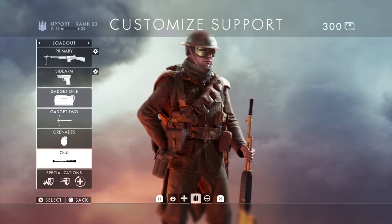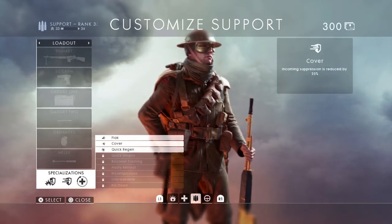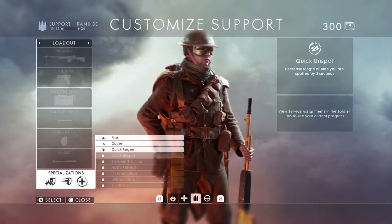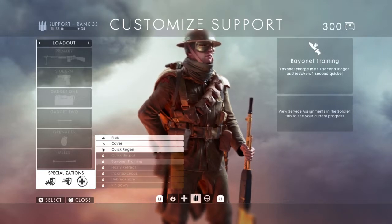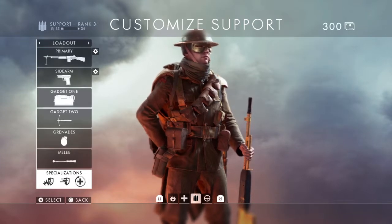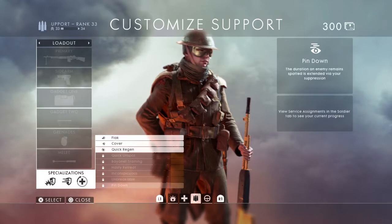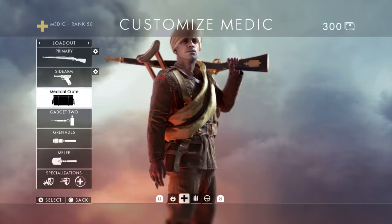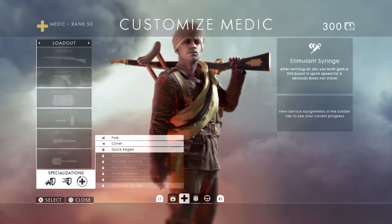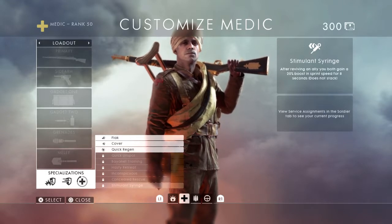When you go to your customized player, there's a Specializations tab at the bottom. When you click on it, you can see they already have three in there automatically that everyone gets - flak cover and quick regen. There are others to unlock such as quick unspot and bayonet training. These non-class-specific ones are mixed in with class-specific ones, and when you go to another character class you'll see additional class-specific perks such as stimulus syringe for the medic.